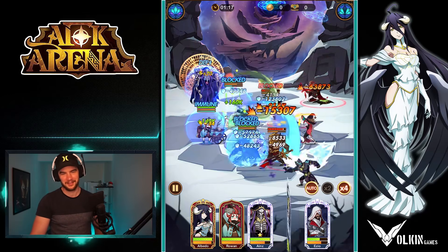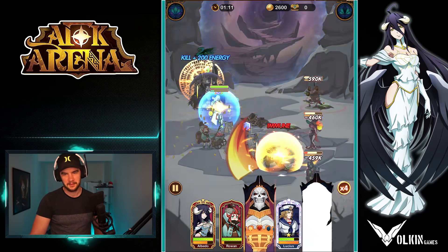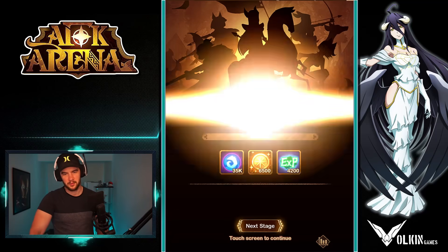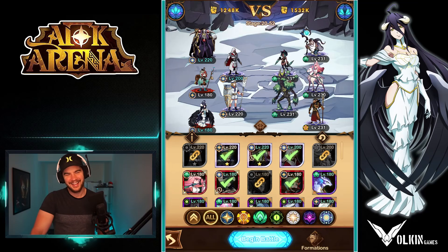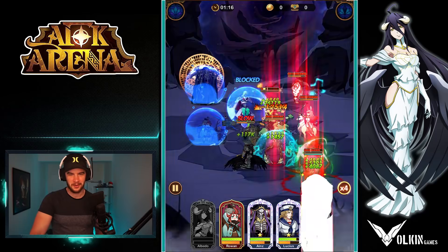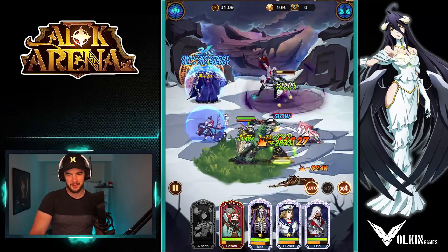We are definitely clearing this chapter, without a doubt. I still do like the Albedo because she does give him the assist and steal the damage away from him. Even though he doesn't get all the damage boosts from her signature item and all that stuff, it's just not needed. Because we have Ezio who dodges like crazy and can survive to a point where we can just kill things.